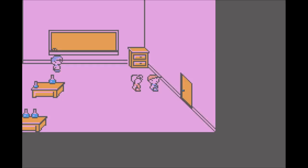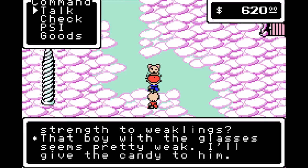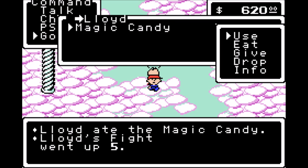This brings us back to Magicant. We can talk to the Swimming Cat. Sweet! Thank you, Swimming Cat! She gave the Magic Candy to Lloyd — only Lloyd can use it, and it will increase his fight by five.